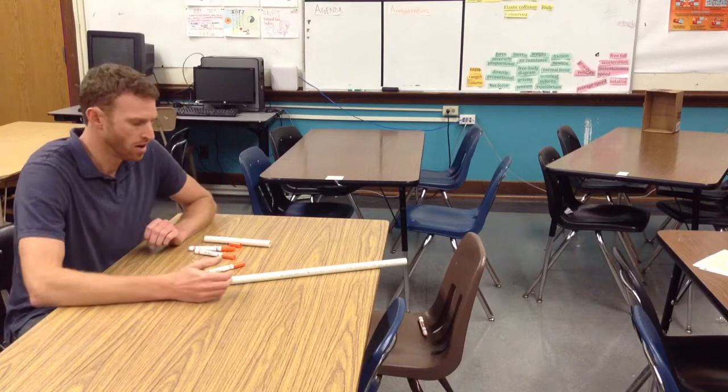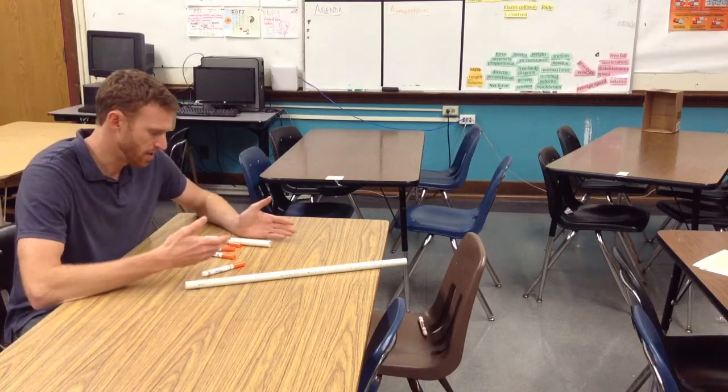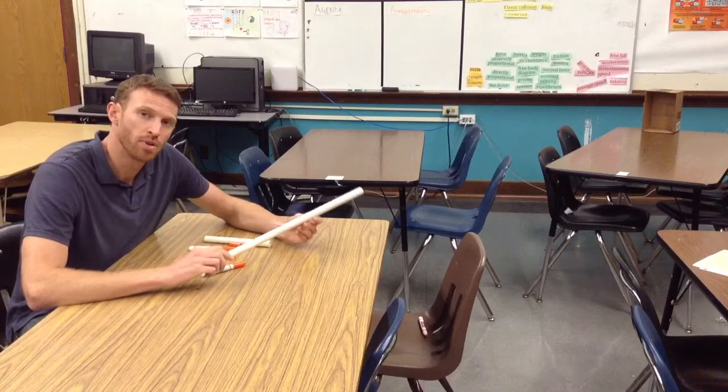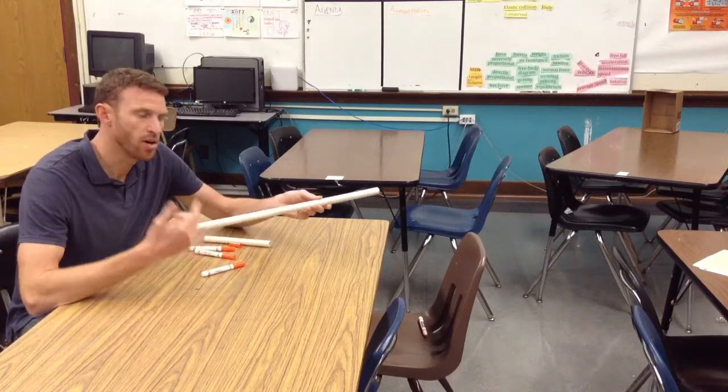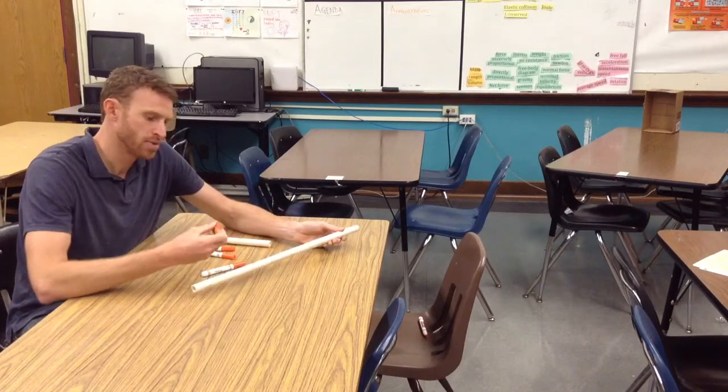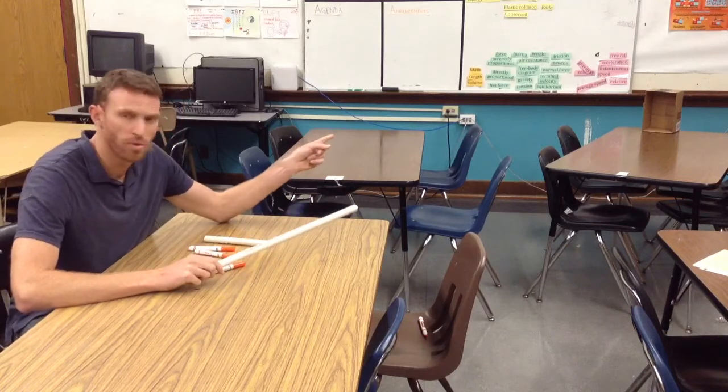Hey guys, what I've got here today are a couple of pipes and a few markers. These pipes are going to represent blowguns. Blowguns are devices that use air pressure to launch darts. I don't have darts, but these marker caps are going to serve as darts today, and my target will be this cardboard box over here.